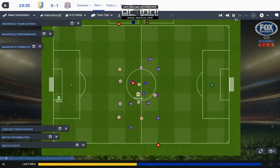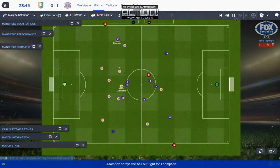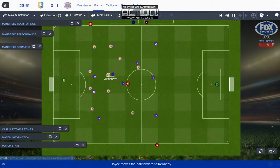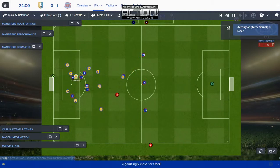My style of play that I like is playing short passes, working the way into the box, keeping possession, and shooting as much as possible. But the board's philosophy is playing a direct style. I thought I could change it out but pressed the wrong button, so I decided to just leave it and play a little bit of direct football and see how it works out.